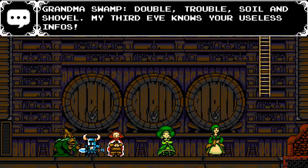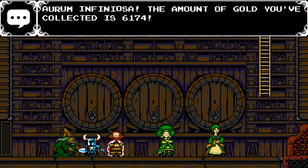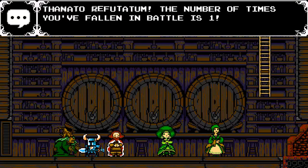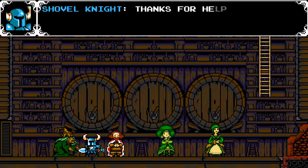There's the Witch here — Grandma Swamp. You can talk to her to find out all of your stats, such as the amount of gold that you've collected and the time that you've been playing the game.